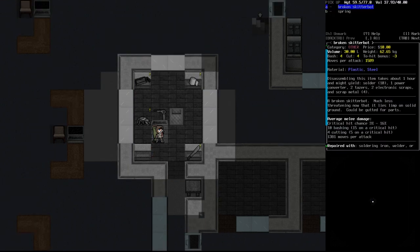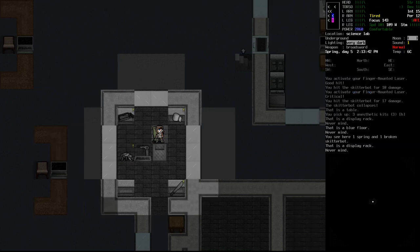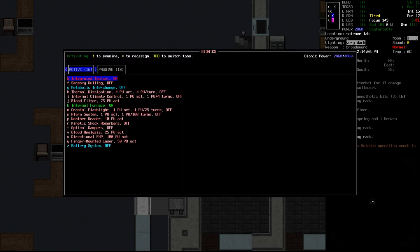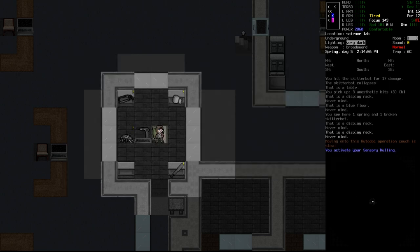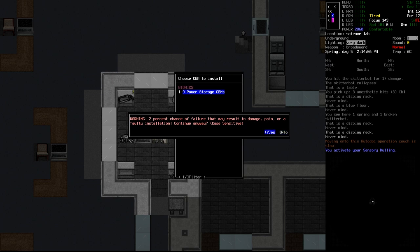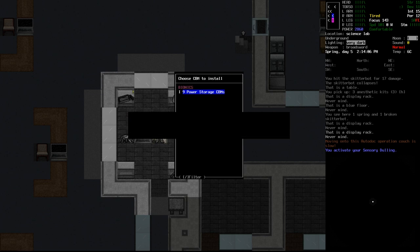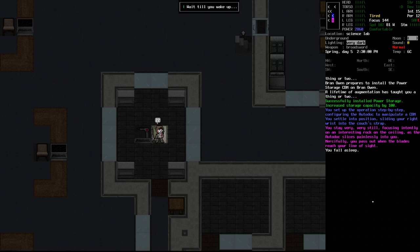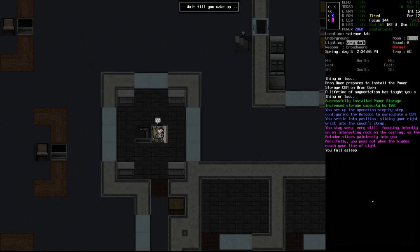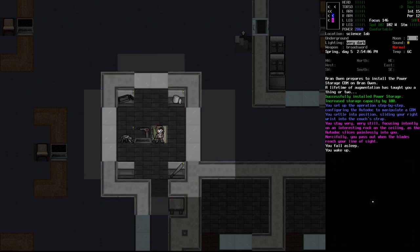I completely forgot about you — let's do something about that. Can we get a precise shot in? We can — excellent. That's you dead. There's an anesthetic kit — we'll take it. Let's double-check for hidden CBMs — there aren't any. We're at the auto-dock. Let me activate this and install the power storage CBM — two percent chance of failure. We succeeded! We don't even seem to sleep for long. Going to do this for all of them — we'll have 900 extra points of power, which is quite a lot.